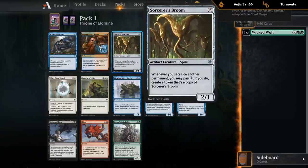Sorcerer's Broom — two mana, one one. Whenever you sacrifice another permanent, pay three, and if you do, make a token that's a copy of Sorcerer's Broom. Pretty weird card, pretty expensive to get it going, but in some weird sacrifice deck this could become obnoxious if you can make a ton of brooms.